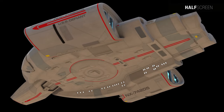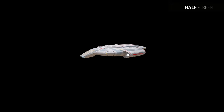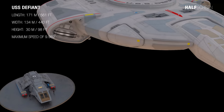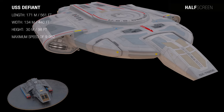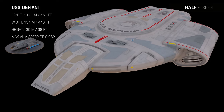Work on the Defiant project began in 2366 after Starfleet was alerted to the threat of a Borg invasion. The USS Defiant measured 171 meters long, 134 meters in width, and 30 meters in height. It had a normal operational crew of 40 people but could accommodate up to 192 in emergencies, and had a maximum warp speed of 9.982.